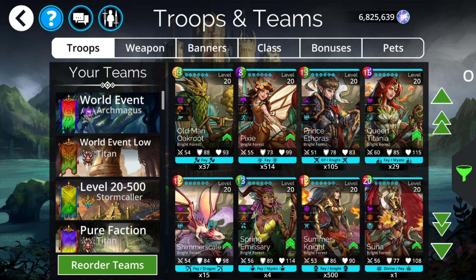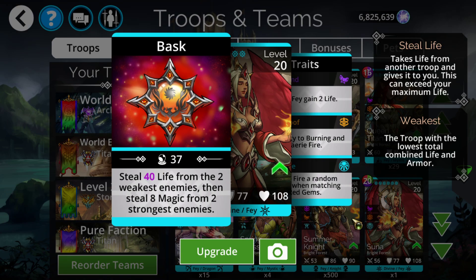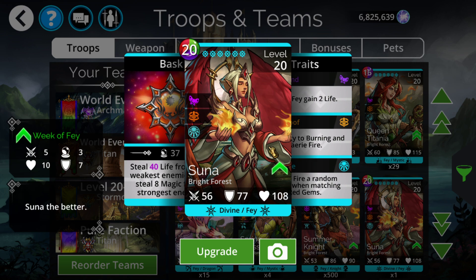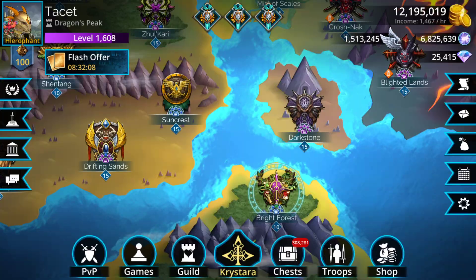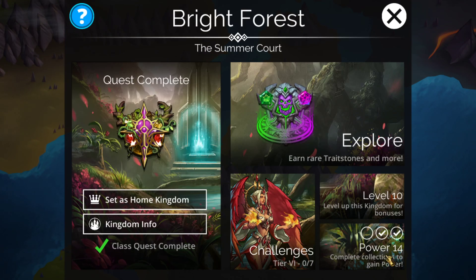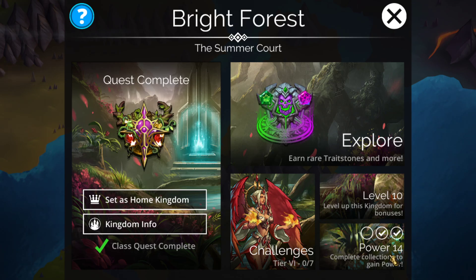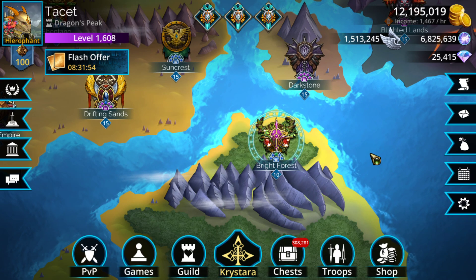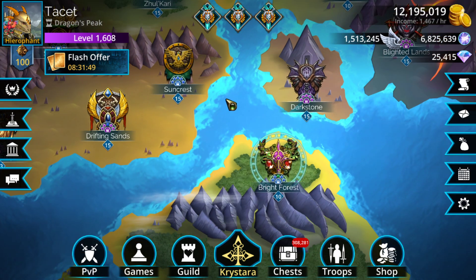The last one you'd want to get is not because it's a good troop, but because it's the only mythic from this kingdom. If you want to get beyond 10 stars — I believe it's 14 stars this week — Suna is pretty useless, however she is required as the only mythic for Bright Forest to get it upgraded. The main reason you'd get Suna is for the 1 HP bonus from getting the kingdom to 10 stars, so a little bit of an extra bonus but overall the lowest priority of the four.